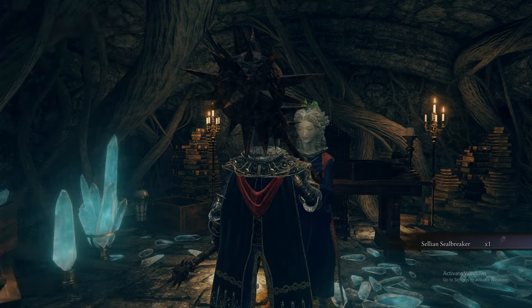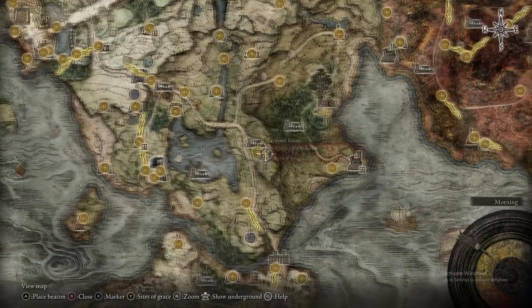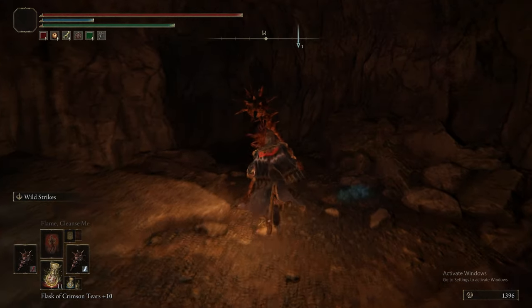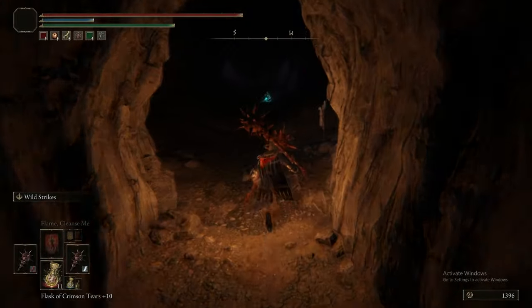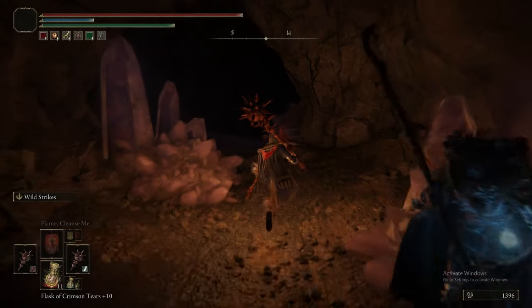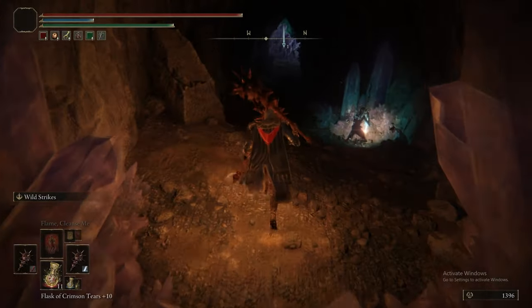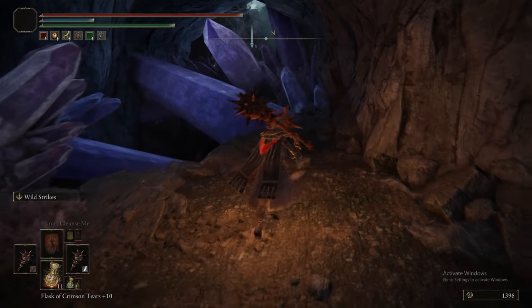We get Sellén's Seal Breaker. Then we exhaust the dialogue again and we are going back to the Sellén Hideaway. There is a big blue seal at the bottom of this place, and you needed that key item from Sellén to unlock it. Behind it is another one of the primeval sorcerers, with another one of the legendary sorceries.